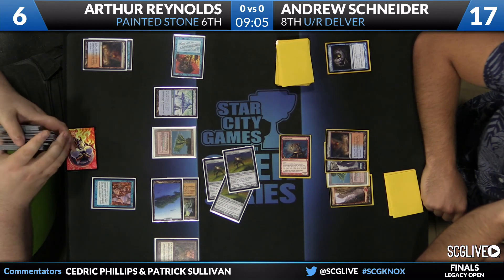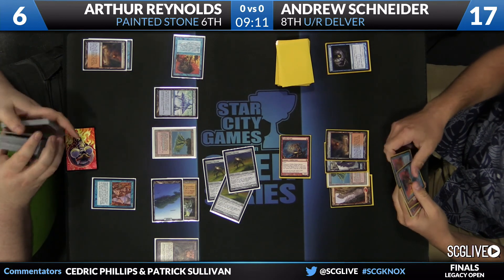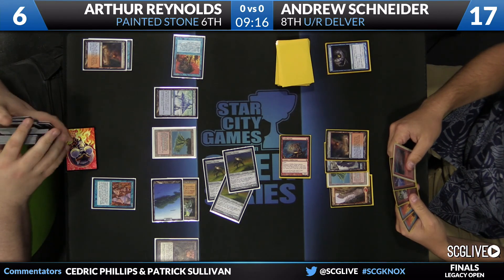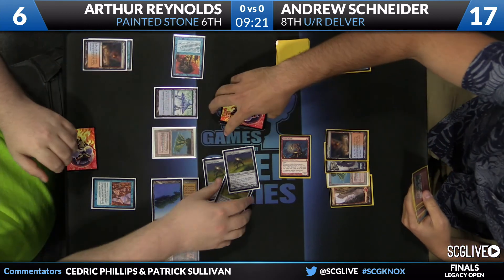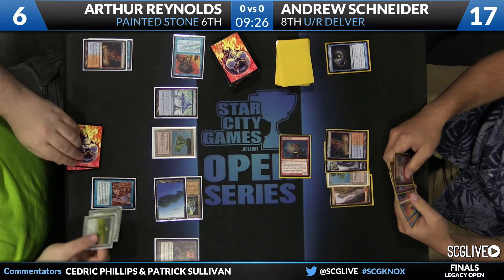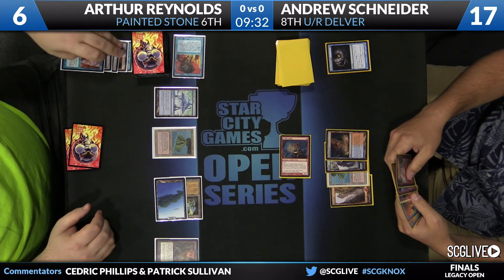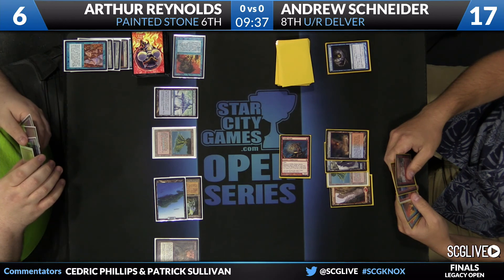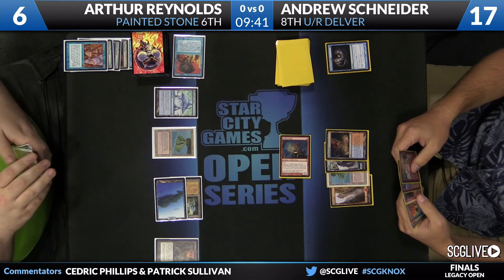There are your three copies of Painter's Servant. Two go to the bin, one goes to the grip as Reynolds finishes shuffling. Even if Arthur somehow survives the Price of Progress, he still needs to handle the two Bolts in hand and win the game in time. That hand can't initiate anything on the upkeep — it's a Red Blast he can't cast, and a Flusterstorm that's only for two.